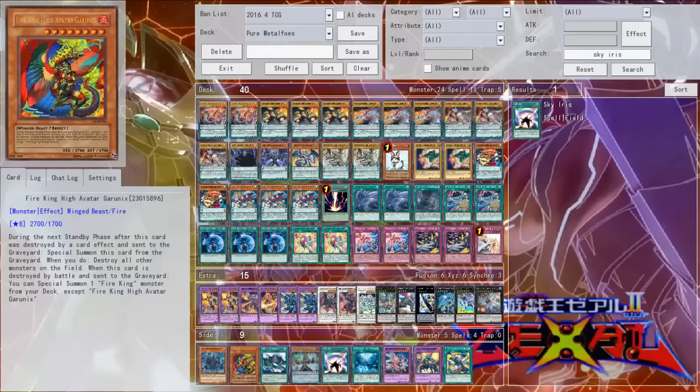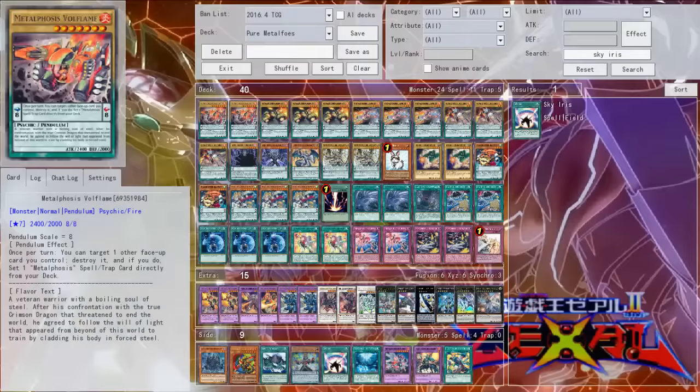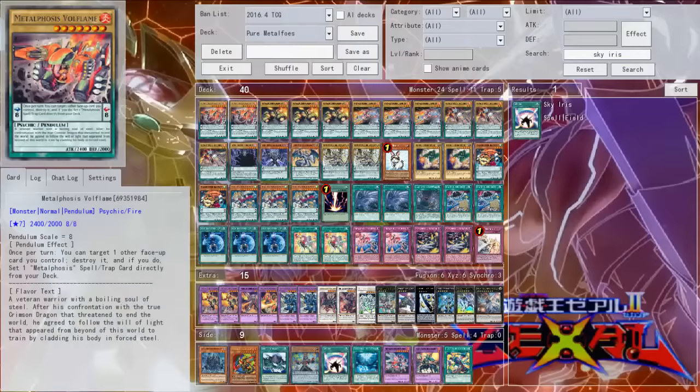The main thing we're going to be covering today with Metalfoes is that they are a pendulum-based archetype that is sort of like a hybrid between Ignisters and Fire Fist. Instead of like Ignisters where they would pop themselves to search more Ignisters, Metalfoes actually pop a face-up card to set any Metalfoes spell or trap straight from your deck. They are vanillas like Ignisters, but they are also a little bit better because they pop face-up cards and set spells and traps directly from your deck, which is really good.